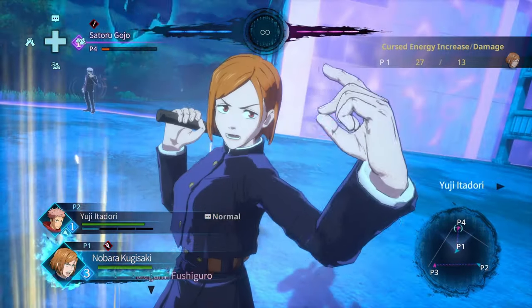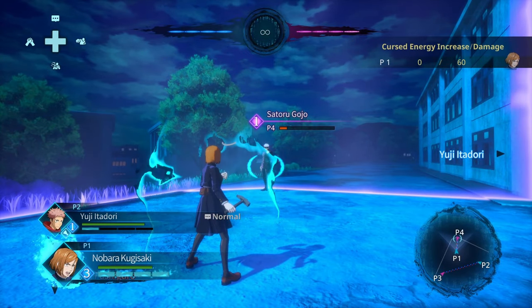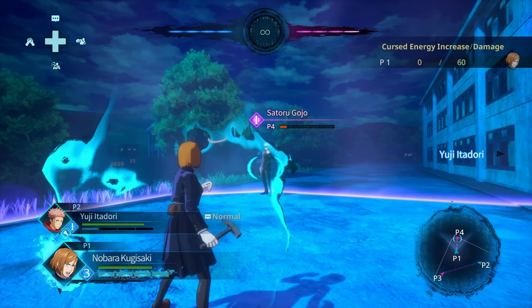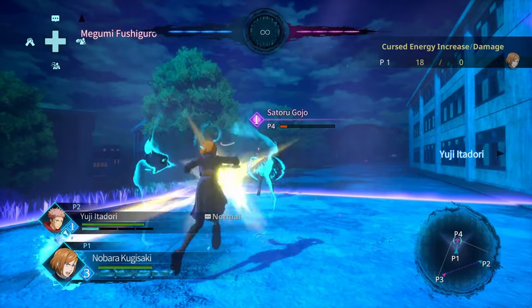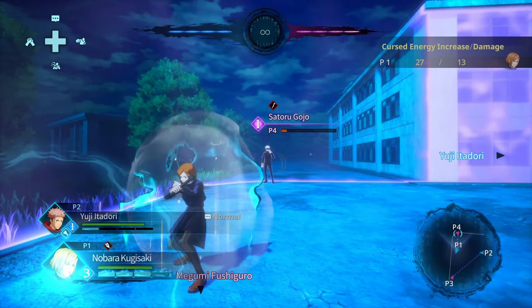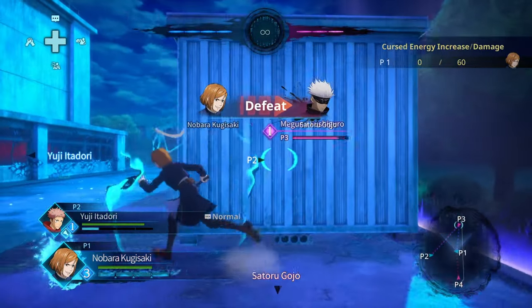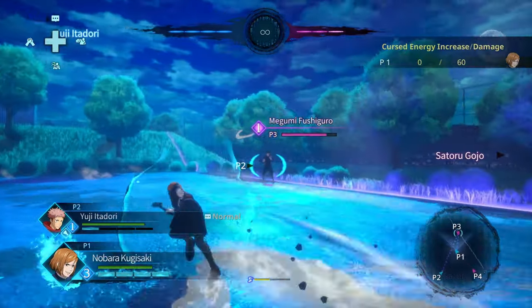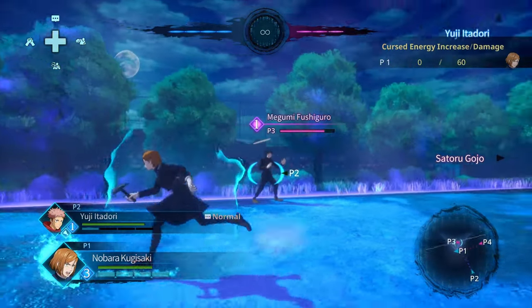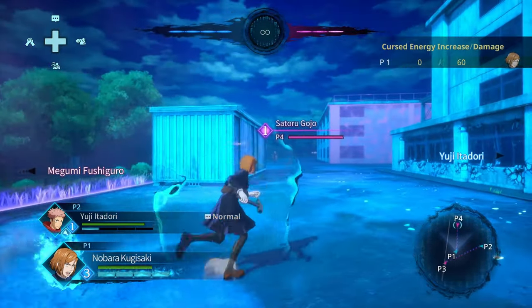There's a chance you could activate nails while the opponent is invincible waking up, wasting them. Also, most people know that Nobara players want to instantly activate their nails as soon as they're applied, and these are actually blockable. So if the opponent wakes up and just blocks, they'll know you're going to try and pop them right away, and they'll just block the activation. You'll lose all that damage, which will suck.